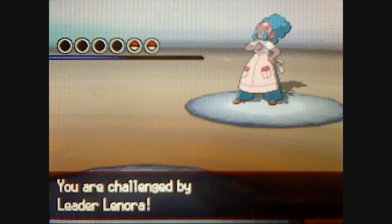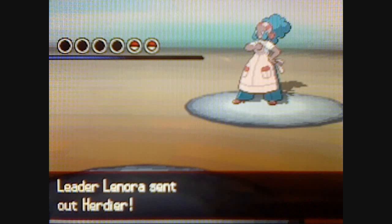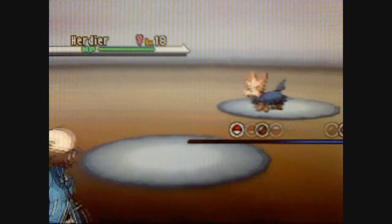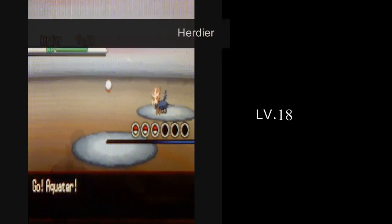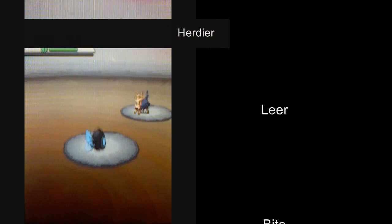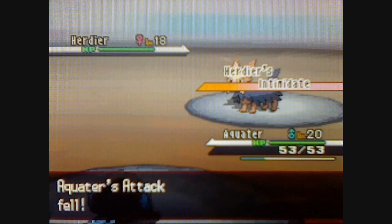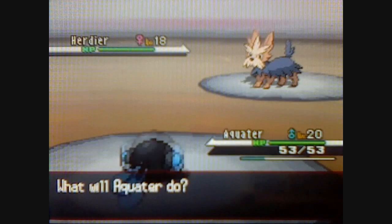So this is Lenora. Lenora's going to send out a Hurtier at level 18. It's a normal type, but you can use Leer, Bite, Takedown, and Retaliate. It has the Intimidate ability, so that's going to lower your attack.